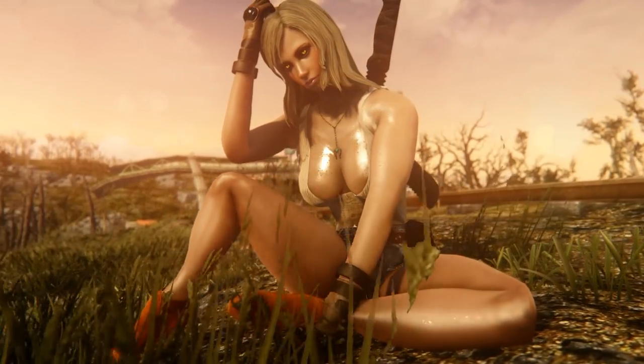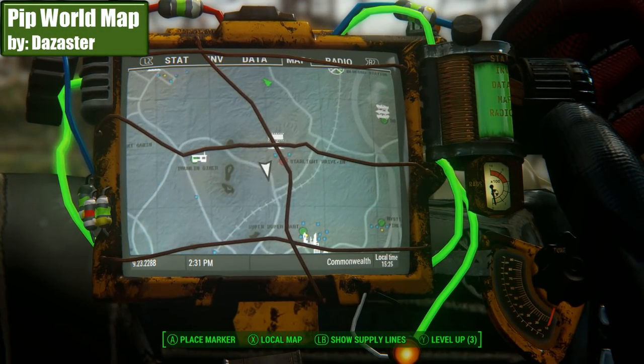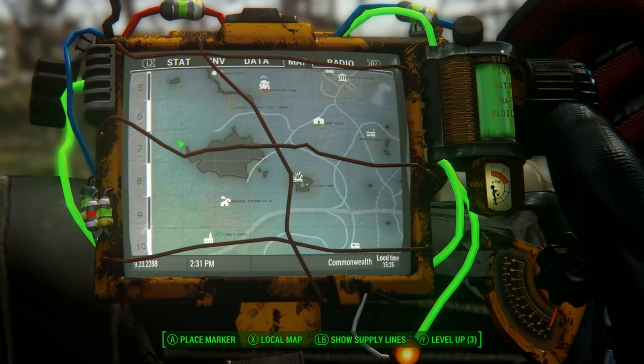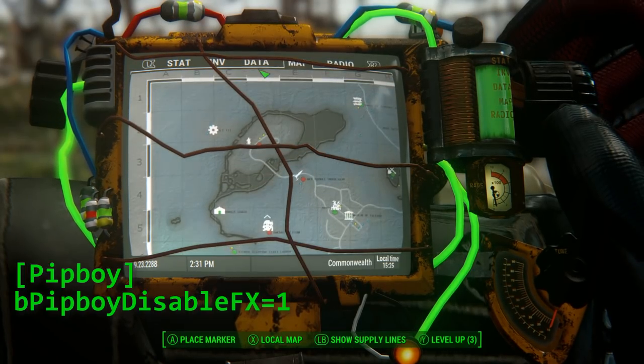Next, we have some cool new Pip-Boy upgrades. Pip World Map by Desert Star. This is a very nicely drawn, colorful, and detailed world map. To get the color to show up, by the way, you need to edit your Fallout 4 INI, like this.